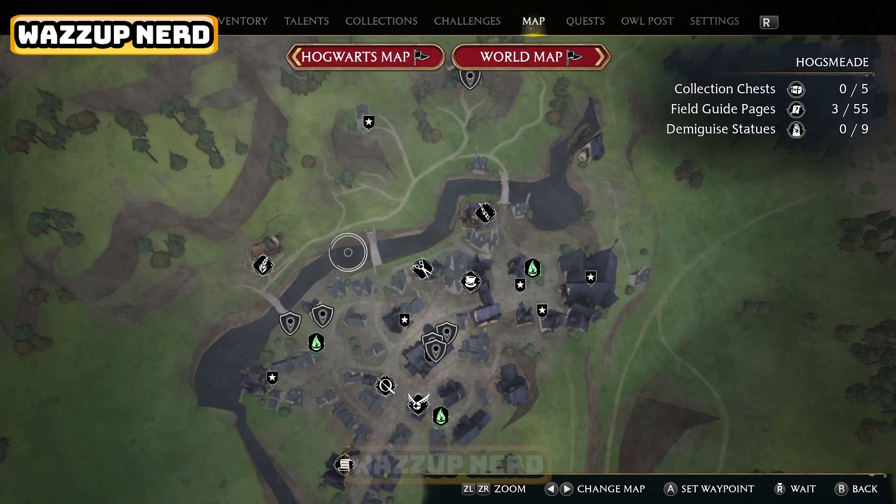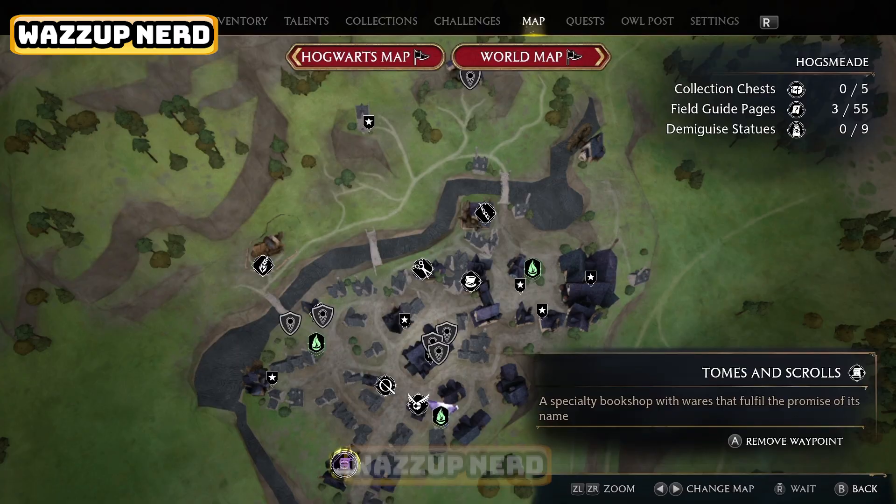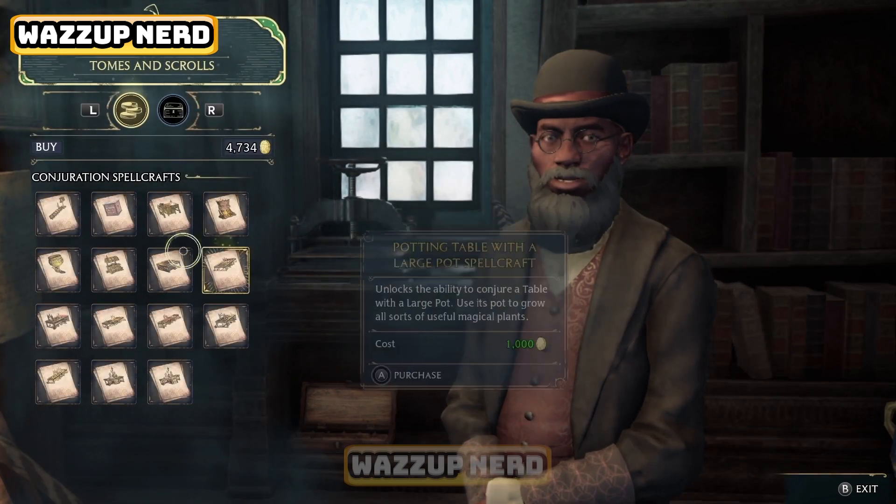Once there, open your map again and set a course for Tome and Scrolls. Upon arrival, speak with Thomas Brown.